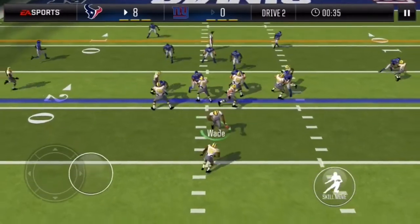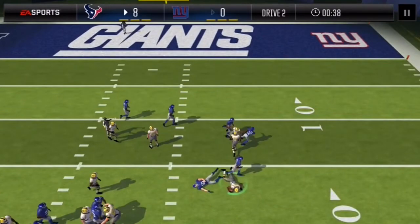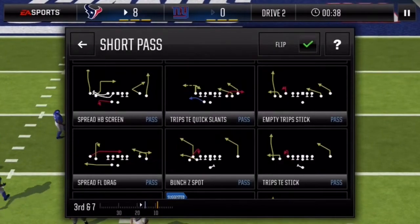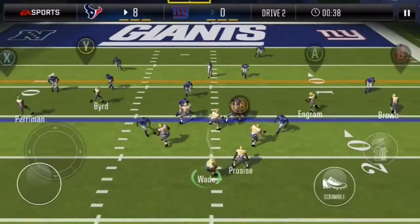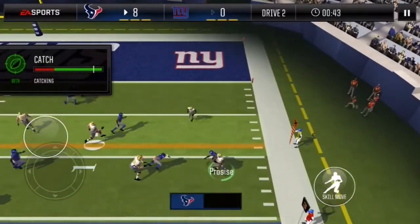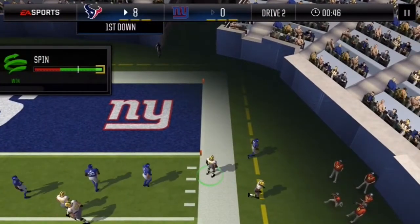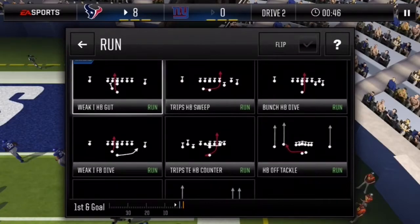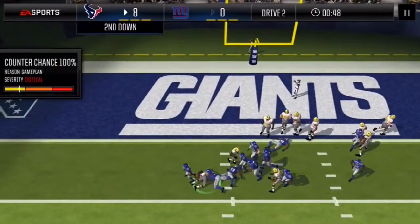I have to run a lot of different plays here. We can run a halfback screen actually. Come on, go. Oh, CJ Procise — the moves! Oh my god, that was nice. Holy crap. If he ran that in for a touchdown that would have been amazing. But that play is 100% countered — I need to stop running it.